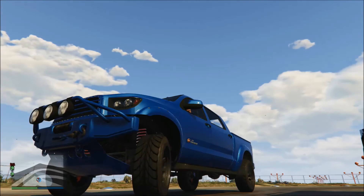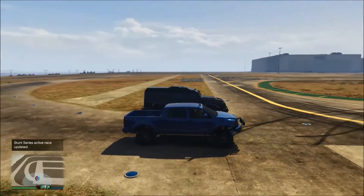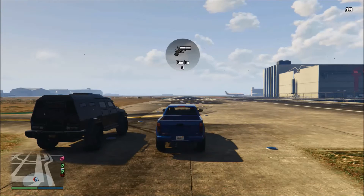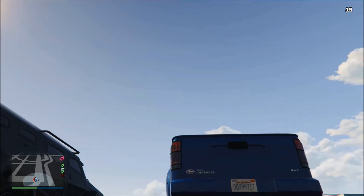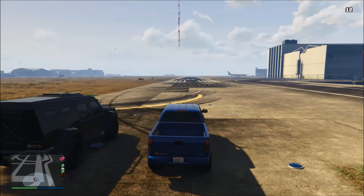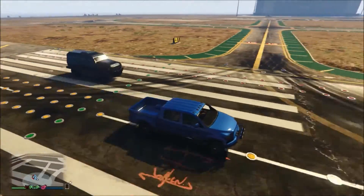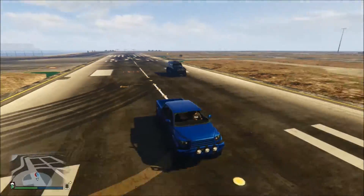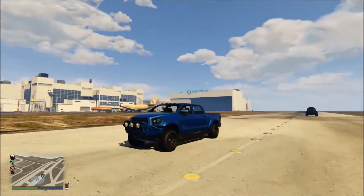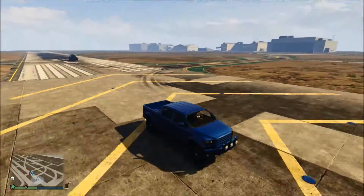Alright, so now we're at the drag strip with the maxed-out Vapid Contender. We're racing against a fully maxed-out Insurgent. When the flare hits the ground we go — both all-wheel drive. Boom! Oh shit, look at that speed! It's pulling — this Raptor Tundra thing is actually keeping up! This thing is awesome, I like it so much.